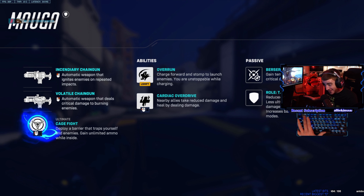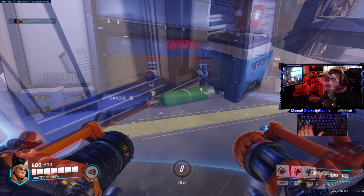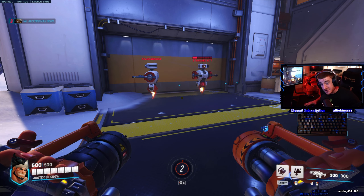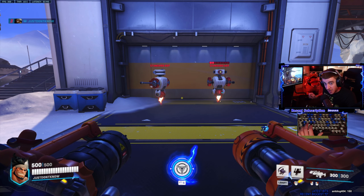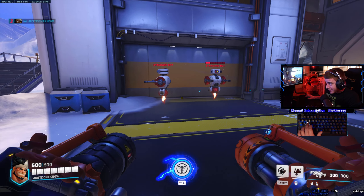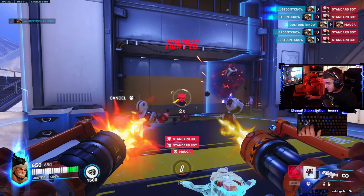The ultimate is called Cage Fight — deploy a barrier that traps yourself and enemies, and gain unlimited ammo while inside. You can see the chains, which restrict all movement. Not only are enemies trapped inside the walls and you can't walk out either, but enemies cannot use their movement abilities. A Reaper can't wraith, Moira can't fade, and if Mercy's in Valkyrie she's sucked to the ground. The barrier works like a blue shield for allies — they can walk through it and shoot through it in and out. However, you cannot leave; you're stuck inside. Enemies can walk in, but cannot walk out — it's a one-way passage. You get unlimited ammo, so the idea is you go in, trap them all in there, and just unload. It's a bit crazy.